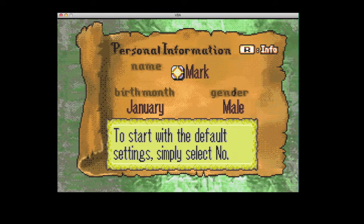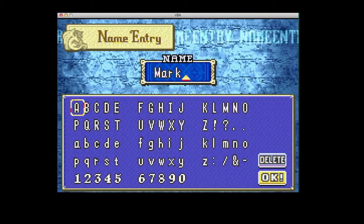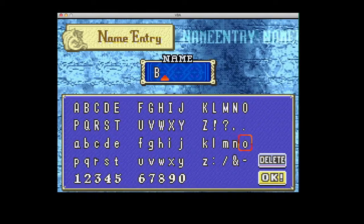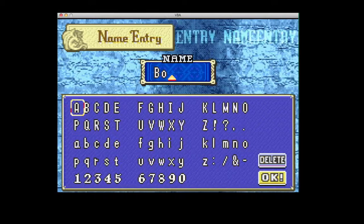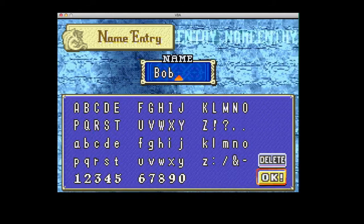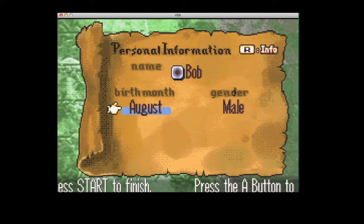So now you have to choose your name and gender like any other RPG, and also your birth month. But in this playthrough, I will be naming myself Bob. Wait, I kind of messed up there. Hold up a second. There we go. And my birth month.